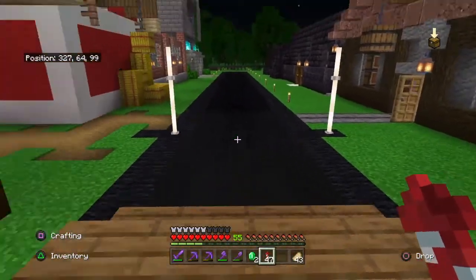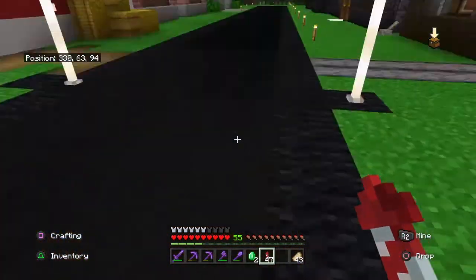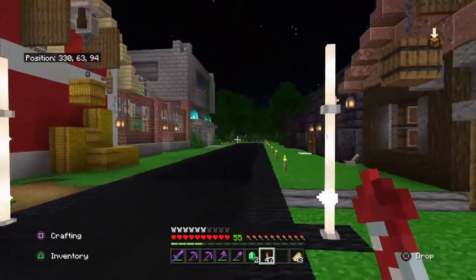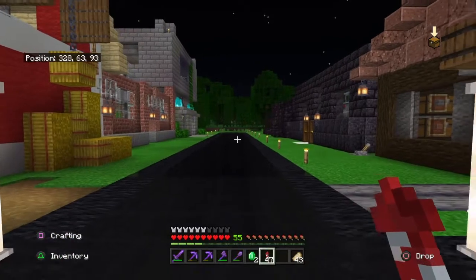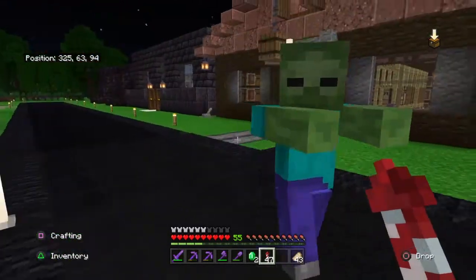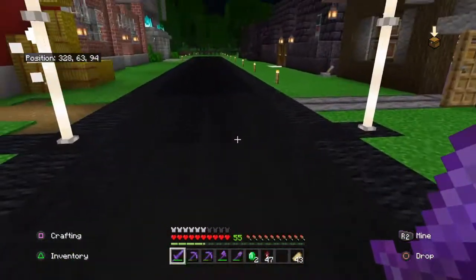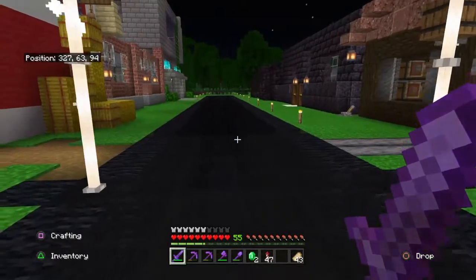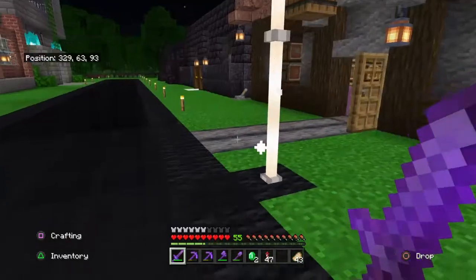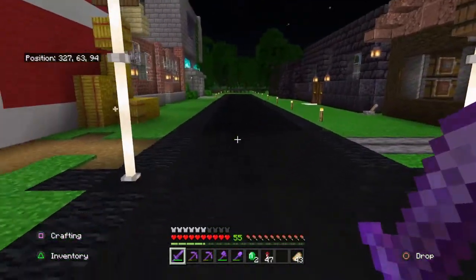The big elephant in the room is the pathway — I really couldn't figure out how I wanted to do the path here. I built a few different types and just didn't like any of them. Pathways are still something I struggle with — I can never figure out how I want the path to look or how to make it look good with street lanterns and all that sort of thing. That's something I really failed at in this world.